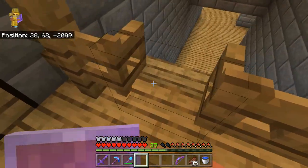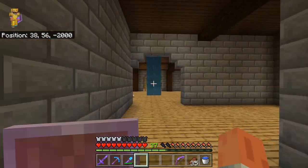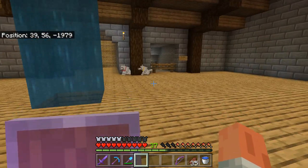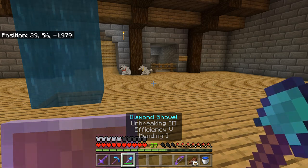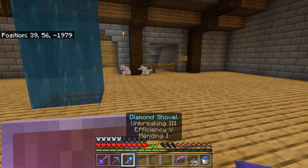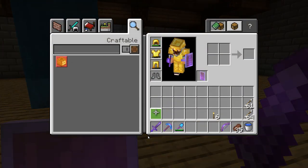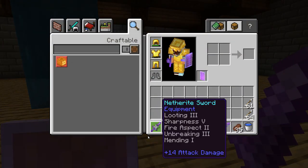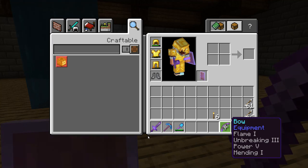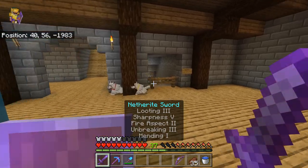All I'm looking for right now is looting — not looting, Fortune 3. The enchantments I got so far are efficiency 3, unbreaking 3, efficiency 5, mending — and that's for my pickaxe too. Looking over at this: looting 3, sharpness 5, fire aspect 2, unbreaking 3, and mending. And then for my shield: mending, flame, unbreaking 3, power, and mending. Some crazy stuff.